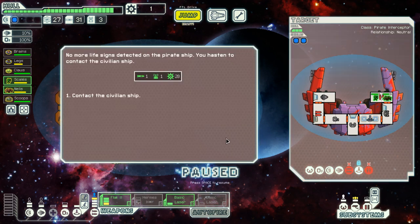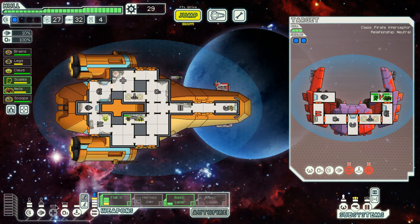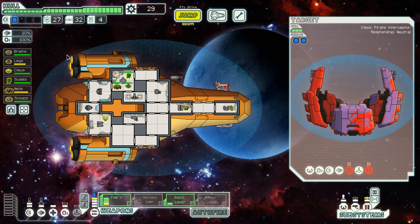No more life signs are detected on the pirate ship. I hasten to contact the civilian ship. 'The sector has become increasingly dangerous for friends of the Federation — I think my crew can patch up some of your hull damage as well.' Two whole points repaired — that is nice. Let's get my crew back, heal them up, get the Engi operating the doors again, heal everybody up, and this should be wonderful. I'll drink some more tea and be on my way — pangolins can never stay in one place, after all.